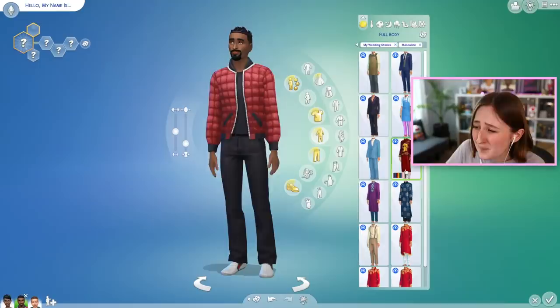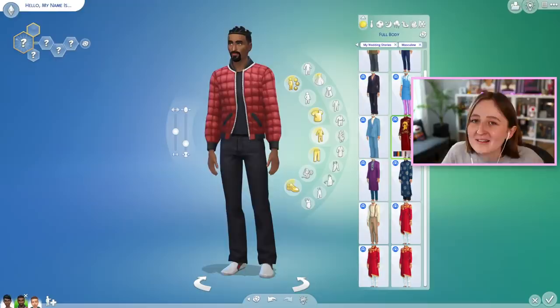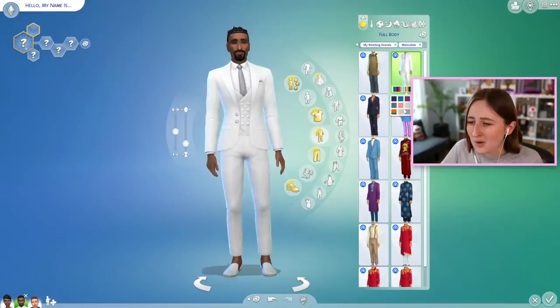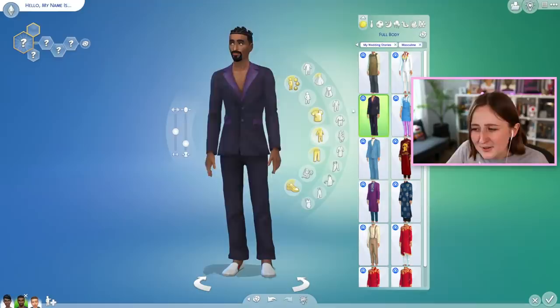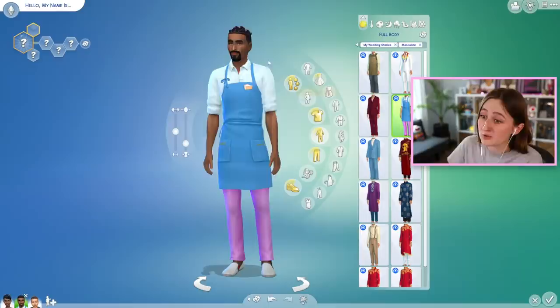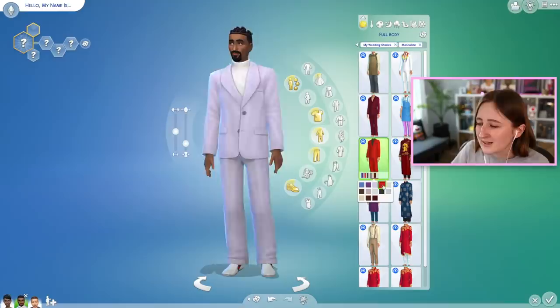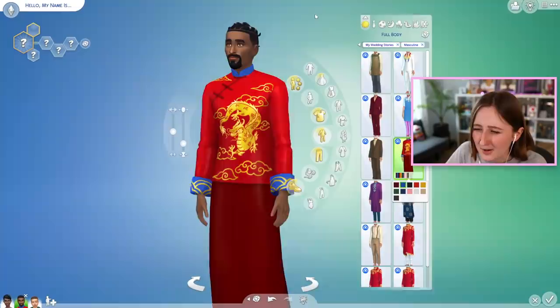Masculine Sims also have a kind of impressive amount of clothing — granted, not as much as Feminine Sims, they always do this. But at least it's not just one item like the hair situation. We have the flower shop outfit and also this super cute suit with interesting swatches — a good combo of neutrals but also some more fun, flashy things. This suit's kind of cool — it's giving pajamas but maybe it's trendy. This outfit is very cool and super wedding appropriate. This one's giving 'I'm wearing my dad's suit,' but you can also see a very fashionable person wearing it on a runway — the oversized look is very trendy.